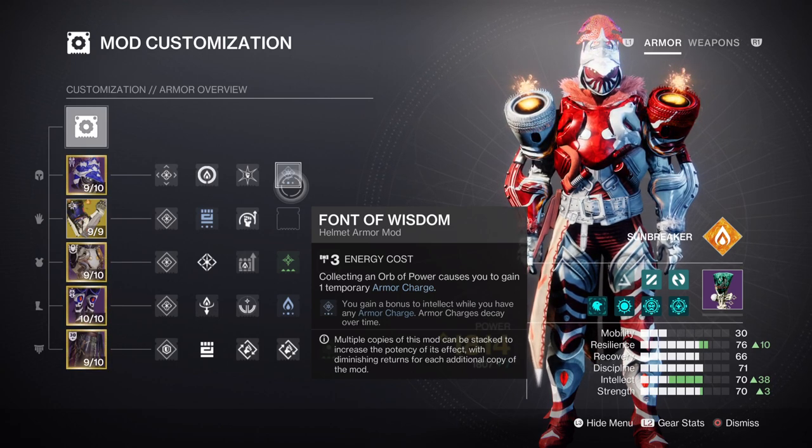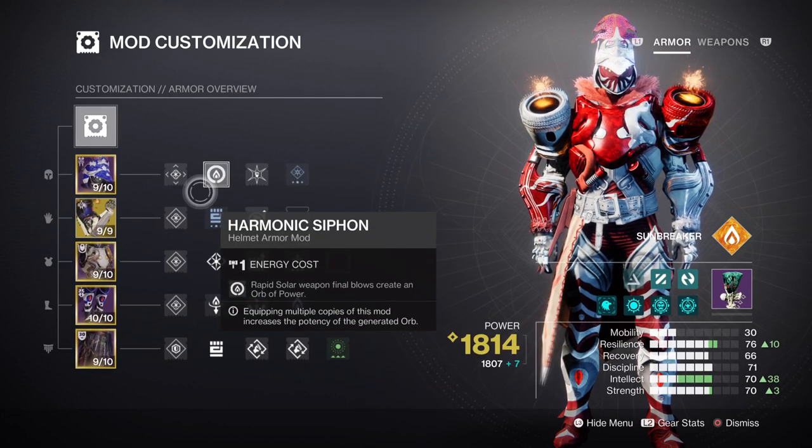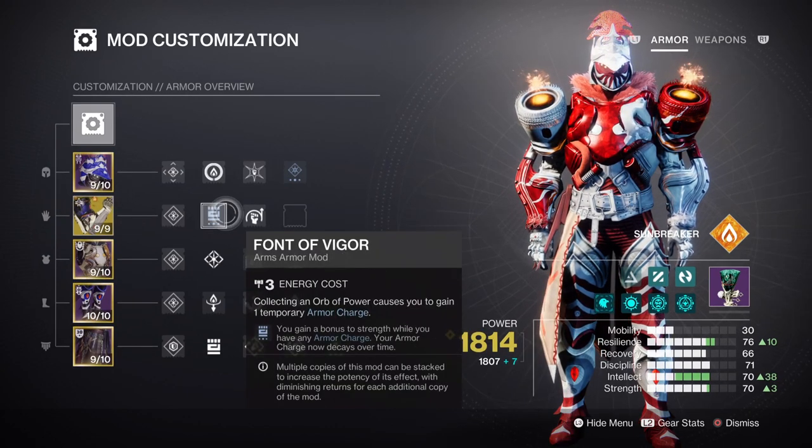To push this further, we have the Harmonic Cypher mod, which will grant us an orb of power after a solar weapon kill. We also have the Hands-On mod, which will do the heavy lifting for getting our super ready in a short period. Your Strength stat will be at tier 7, but with the Powerful Friends mod this will be pushed to tier 10 instead.